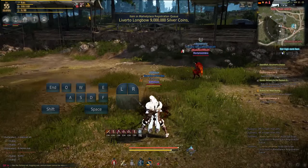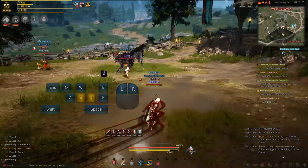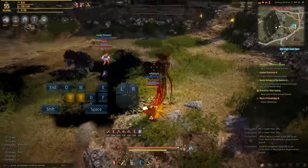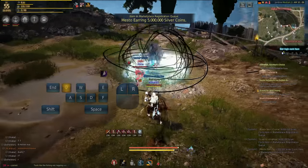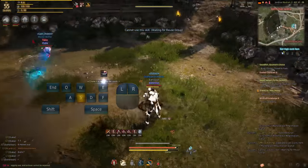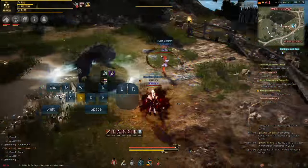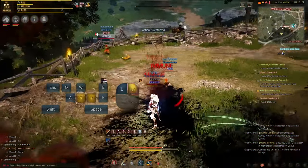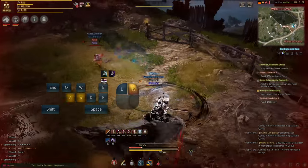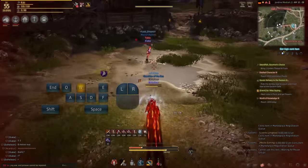When doing stunlock combos with Musa, it's worth noting that the more CC you chain together, the less chance it has of succeeding. Therefore the combos that are the best are those that have the least CC chain but deal the most damage. I want to provide some insight into the dynamics between each CC state in our current version of the game. At the moment we are able to CC chain different states that alternate between our stiff and stun abilities.